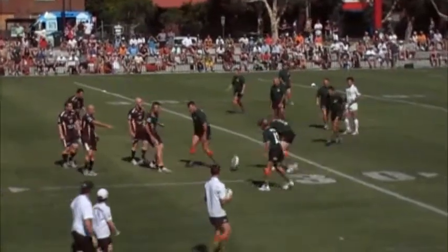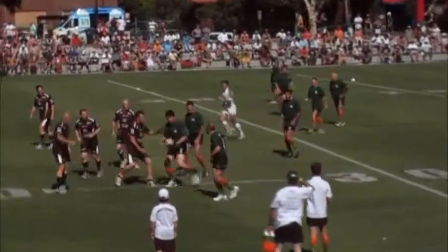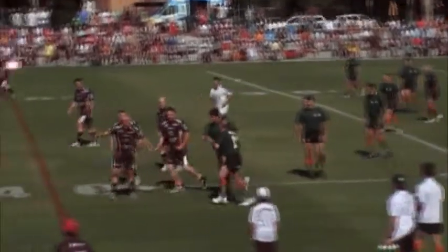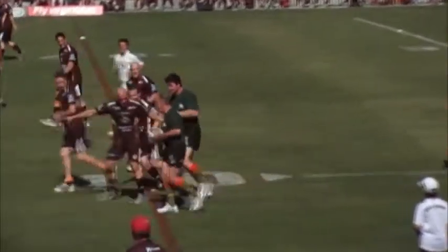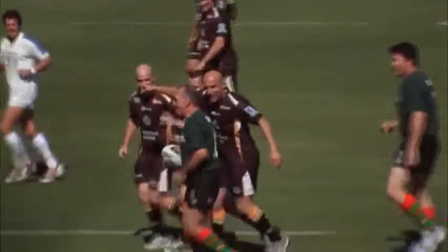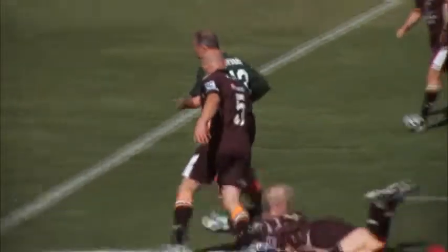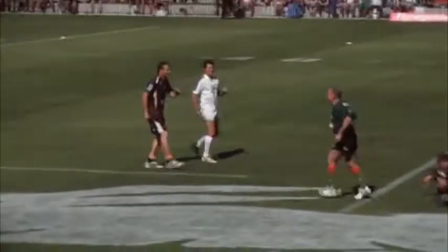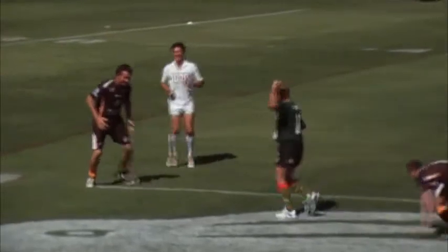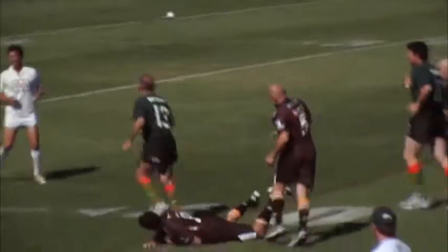And the knock on from dummy half — it's a costly error in the end. Gets it away to Sattler, and then Sattler streaks down the wing. Do we even need to put this in slow motion? You see the missed tackles there — poor defence from the Tigers. Sattler sprinting away. They were just helpless, the Tigers. Sattler too fast — just too fast.